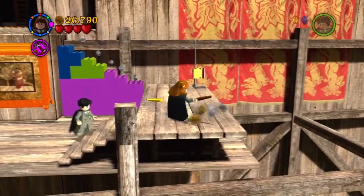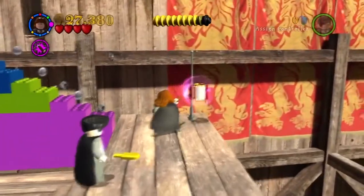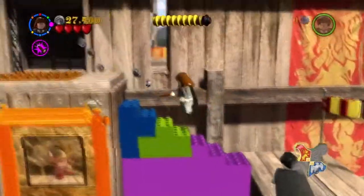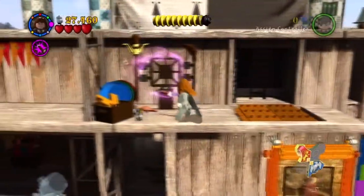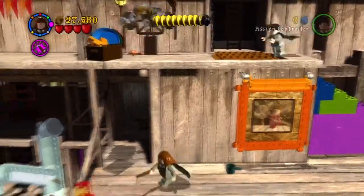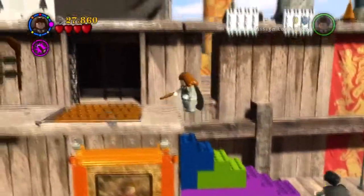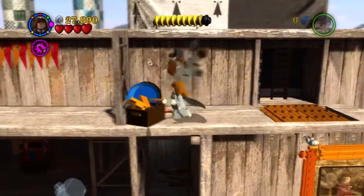I'm doing the brick placement again, trying to place it correctly so it looks nice. Here's the seventh out of seven Gryffindor flags, so you get the Gryffindor Housecrest for that, which is great. So now we have two Housecrets.